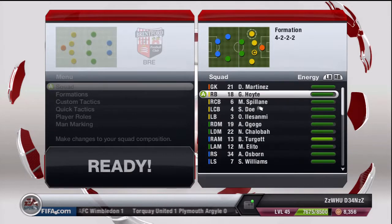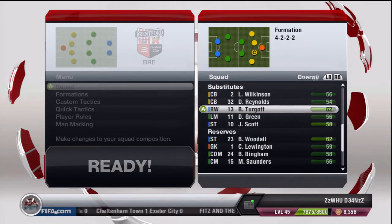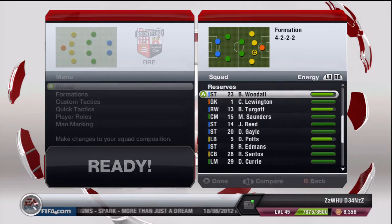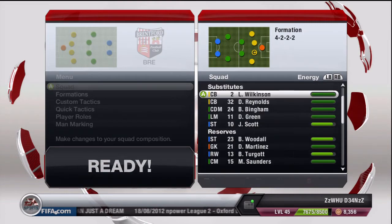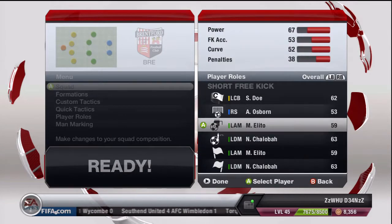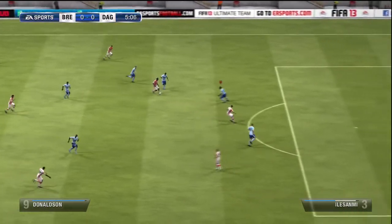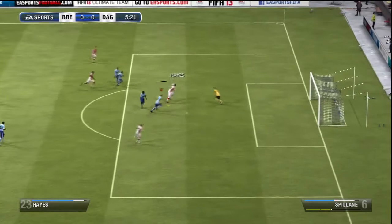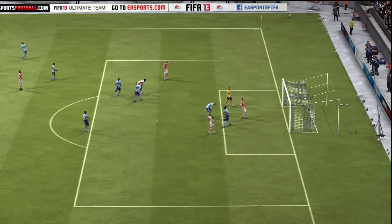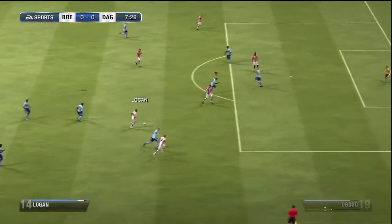Our next game is the Johnston-Paint Trophy against Brentford away. You can see how we change up the team — Josh Scott's not in the starting lineup, but we've still got Chalabar, Alito, and some great players in there. Lewington is in goal this time instead of Martinez, just to give him a game and see how he plays, and he pulls out a good save early on.